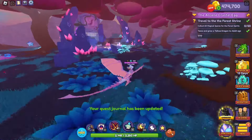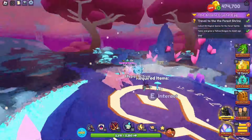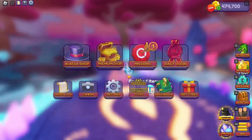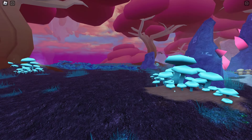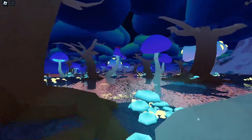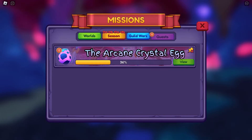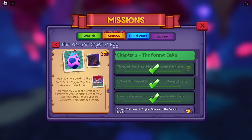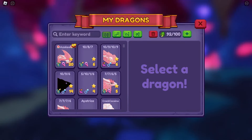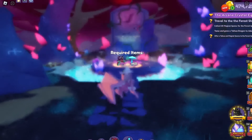When you arrive at the shrine, you'll notice there will be an interact option where you'll see a picture of the Taihoa and mushroom. The next mission requires you to collect 60 magical spores for the forest spirits. These spores are located around the map at the base of trees — the blue trees, the pink trees, even the mushroom trees. They are client-sided, so only you can see and collect them; no one else can take them, but they also can't see them, so you have to find them yourself. After that, go back to the shrine. You should already have an adult Taihoa if you followed the list at the beginning. At the shrine, you will have to sacrifice that Taihoa and the 60 spores you just collected into the shrine in order to summon the forest spirit.